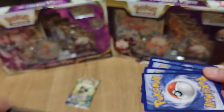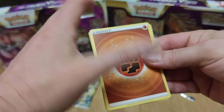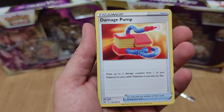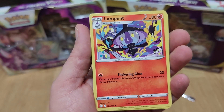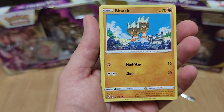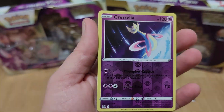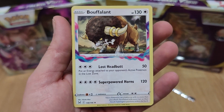Online Code. Energy Card, Damage Pump Trainer Card, Ambipom, Lampent, Bronzor, Goomy, Swinub, Hisuian Zoroark, Ducklett, Reverse Lookout, Cresselia, and Buffalant.